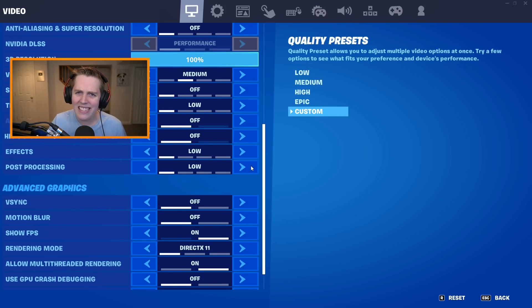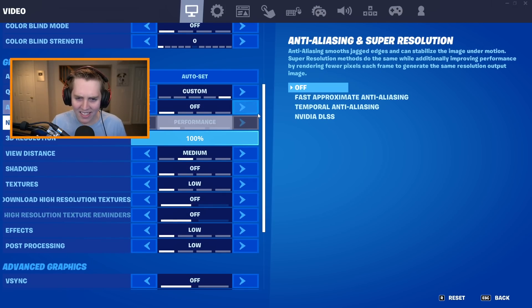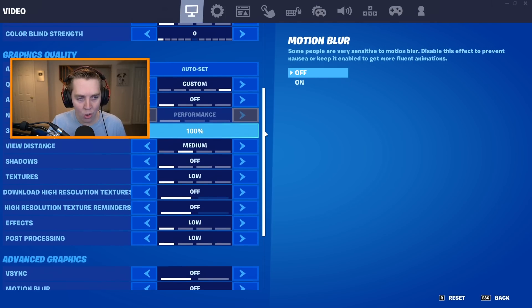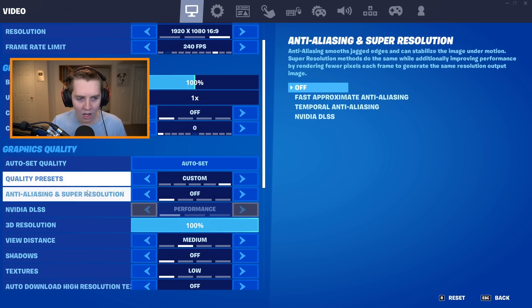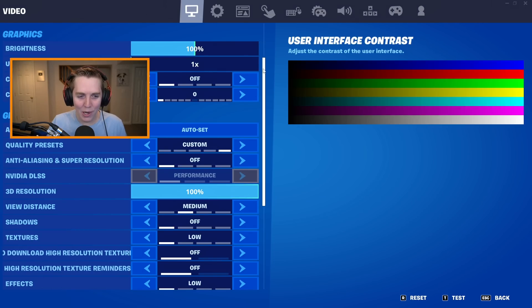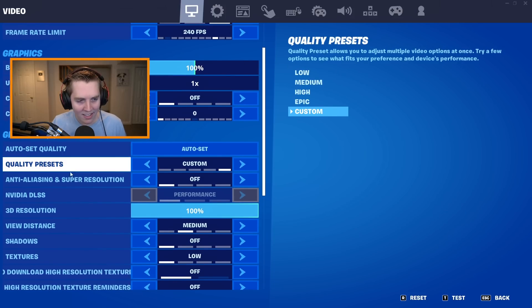For some reason Epic just decided to hide them and not let you change them while you're on Performance Mode — it just doesn't make sense. But since you guys watch this channel, you know how to access these settings by going to DX11, and now we can look at the new ones. They're definitely in a new order, and interestingly enough on the second settings page — the game one — there are new settings which kind of will affect your FPS. One of the first new settings is the Anti-Aliasing.